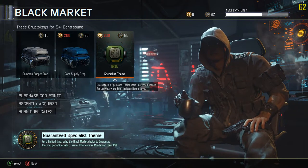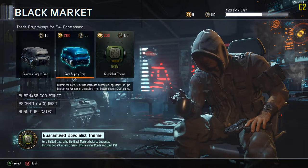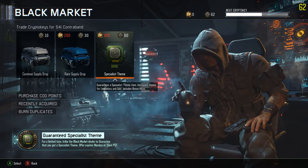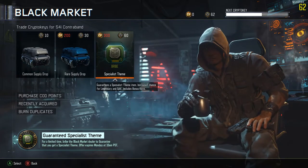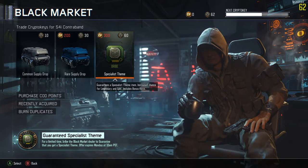So it's pretty much just like the rare supply drop, except rather than only guaranteeing you a single rare item with chances of legendary, it guarantees you a specialist theme. It's a little bit different and it's only available for this weekend.